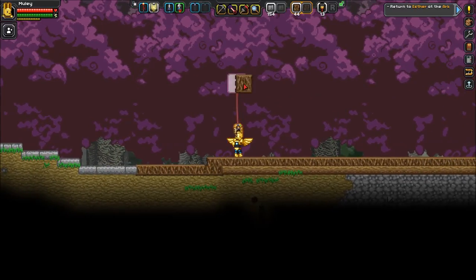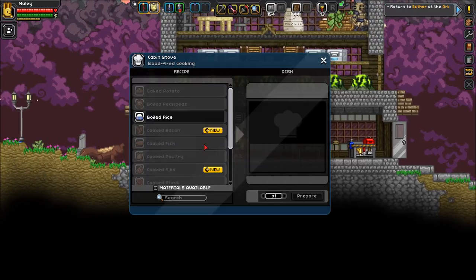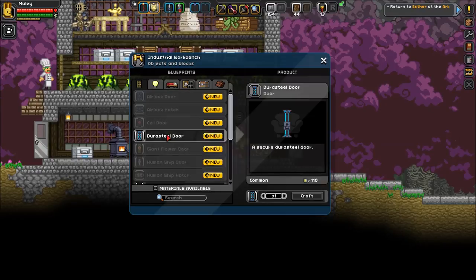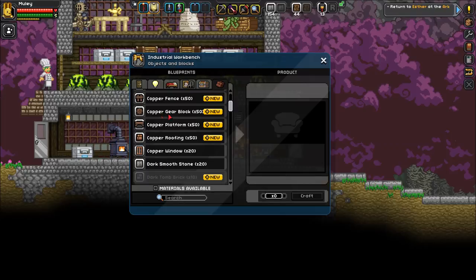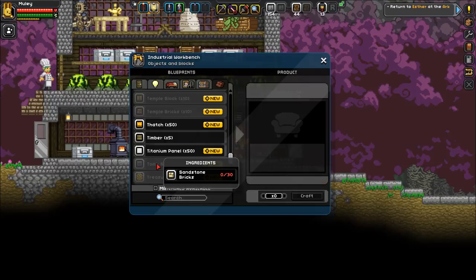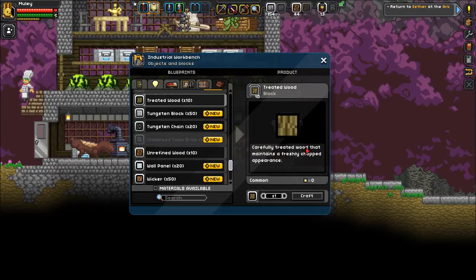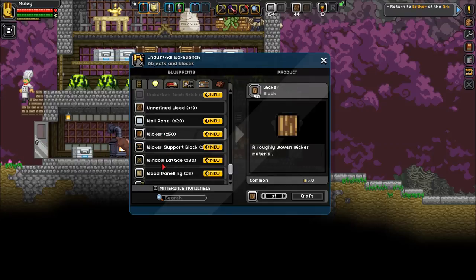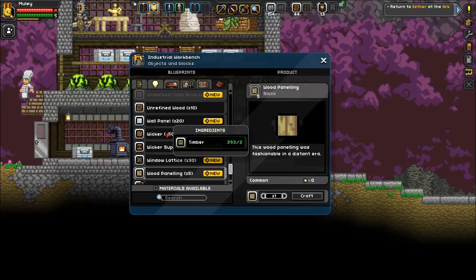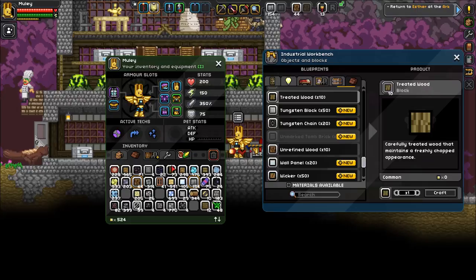Here's the house. I don't think I want the unrefined wood — that's just for a base. It's been weathered pretty good, kind of like treated wood. I think I'll use wood paneling for the inside, and I'd like to use ornate wood too. So we've got treated wood — carefully treated wood that maintains a freshly chopped appearance — and unrefined, which kind of looks like junk. Let's go with treated wood. I'd like to see a search bar in this crafting menu.